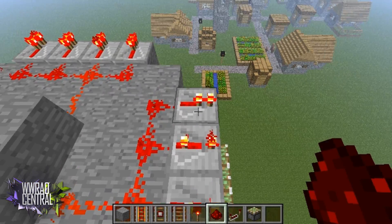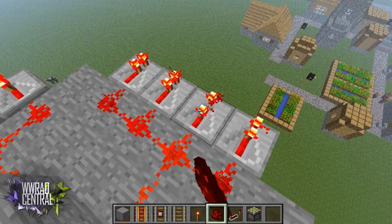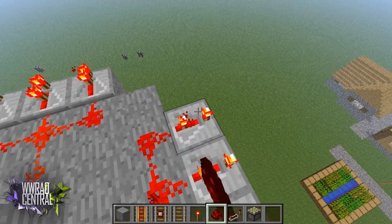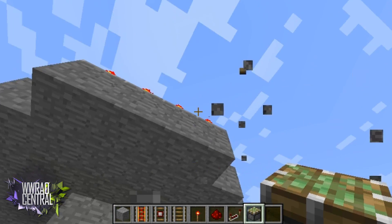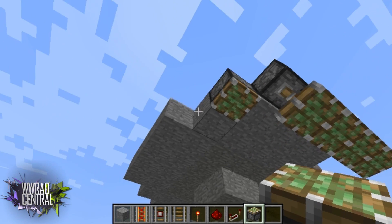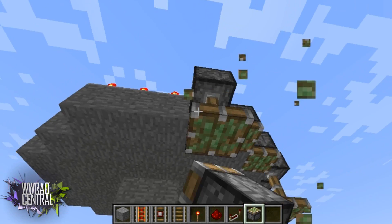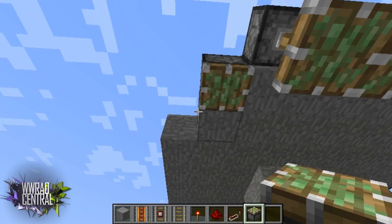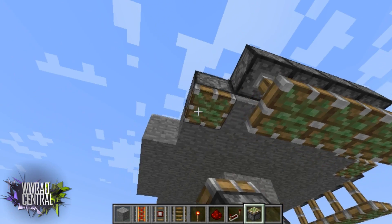Once the timing is done, go ahead and put in the top pistons. Let's go around and put the top pistons on. These corners will not be turned on or powered yet — I'll show you how to do that in a second. Go ahead and get these in.